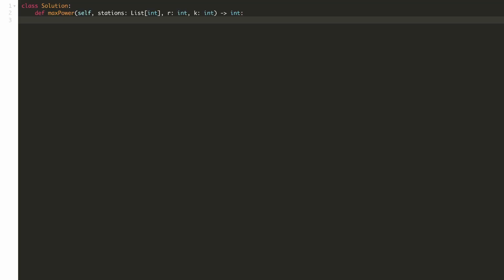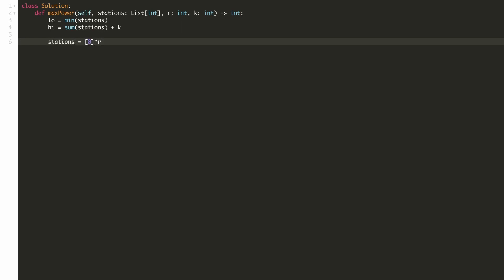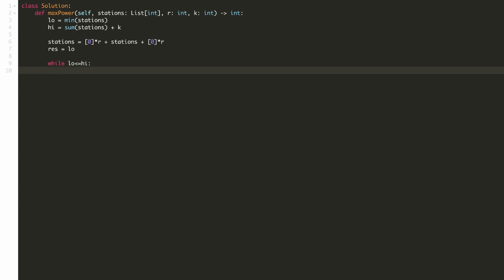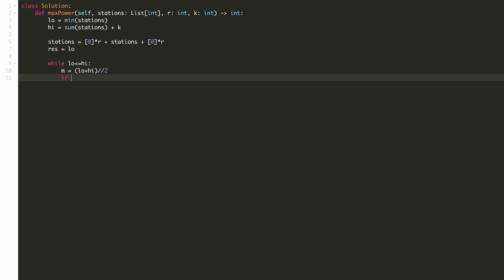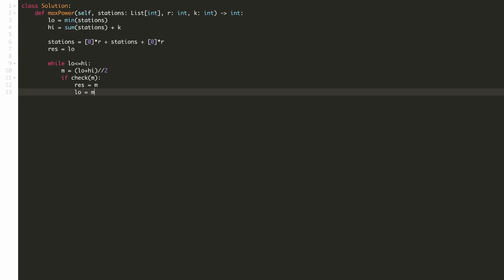Let's implement our solution. The first thing we will do is define the range for our binary search. Our lower range will be the minimum of the array and the higher range will be the sum of the array plus our extra stations. To handle corner cases for corner cities, we will add zeros equal to the range both at the left and the right. Our answer will at least be the lower range, so we will initialize our result to that. Now we will write our typical binary search, keeping on checking till our low is less than or equal to high. We find the middle value and check if this answer is valid. If valid, we update our answer to the middle value and set low to middle plus 1. Otherwise, we set high to middle minus 1.